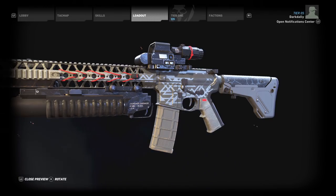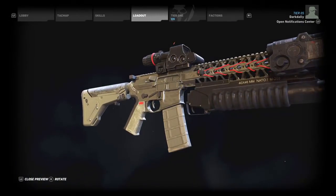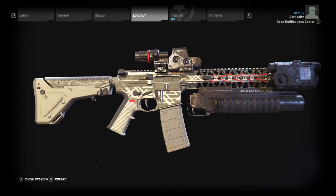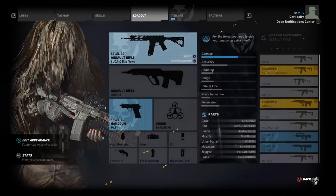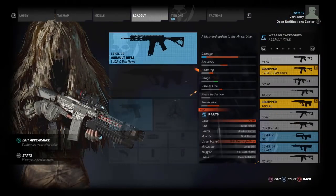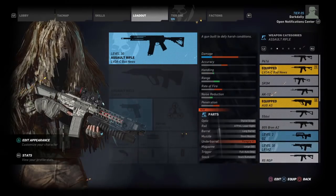We're going to look at all the stats and compare it every way I can think of. The only drawback to the modifications is it has a 30-round magazine, whereas many assault rifles have a 50-round magazine — but you really don't need a larger magazine. I have two other level 30 assault rifles to compare it against: the L85A2 and the TAR-21.